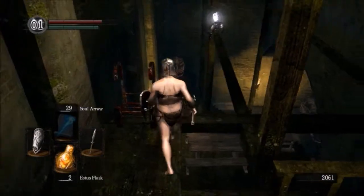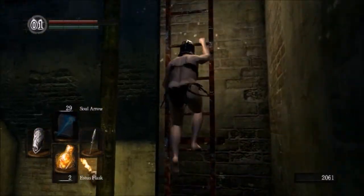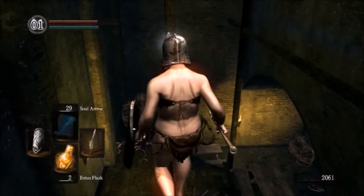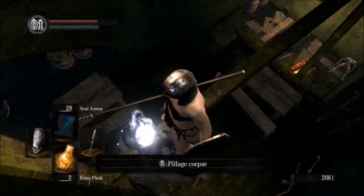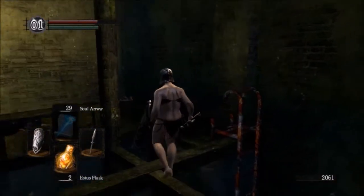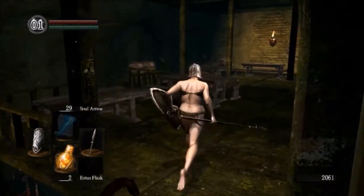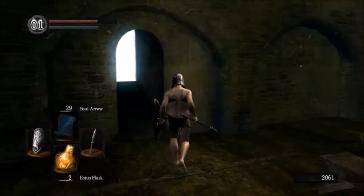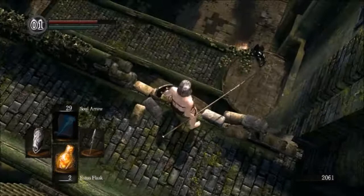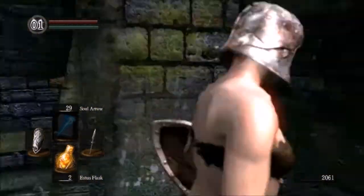Let's nip out across this beam and grab that item. It's interesting — there are two kinds of corpses you can find. There are shrivelled up grey corpses and then there are armoured corpses. I think there might be two kinds of armoured corpse. There's also corpses that have items on them, rather than corpses you make yourself.